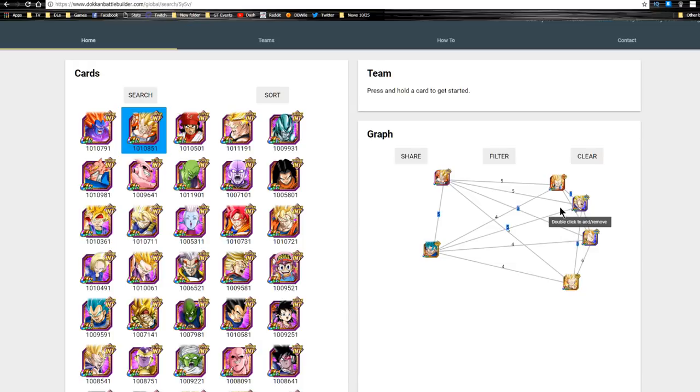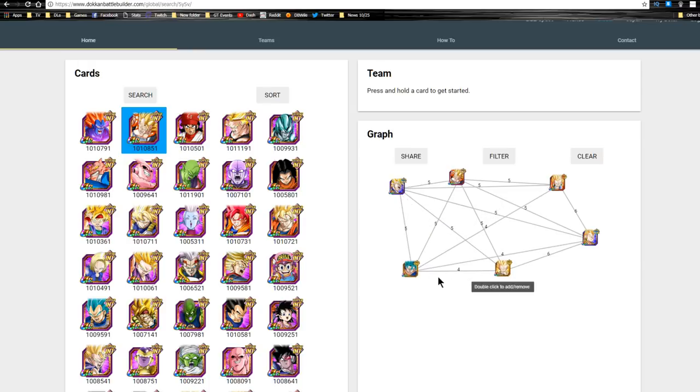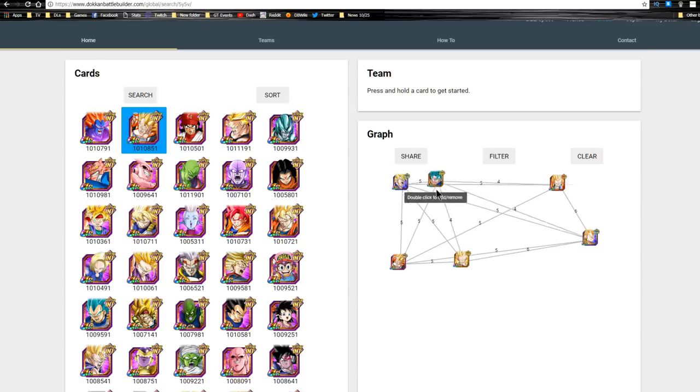His two best linking buddies in the game are Super Vegeto and Super Vegeto Blue. He also links really well with Super Gotenks and Seal Tanks — not the Super Saiyan 3 one. They share five link skills with each other, and the best part is they're all hero units. Some of these guys are Potara fusions, namely the two Vegetos, so you're going to want to run these on the Heroes team.